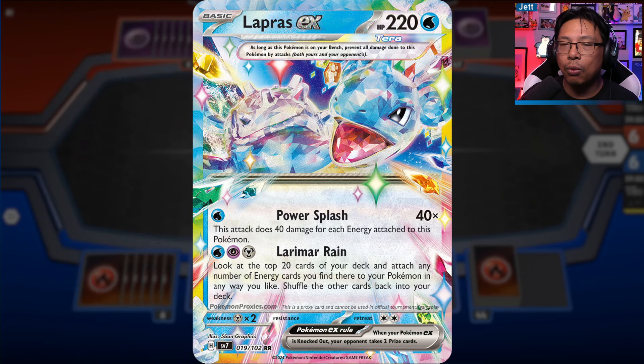Lapras EX is a basic Water-type with 220 HP. Its Power Splash attack for one Water energy does 40 damage for each energy attached to this Pokémon. Theoretically you could play this with something like Archaludon to get Water energy on here, and it could potentially one-hit KO anything, but you're going to need a lot of energy because 40 as a multiplier is not the best.